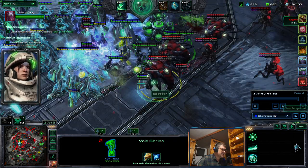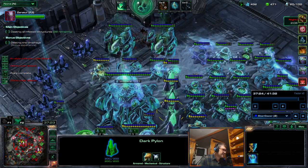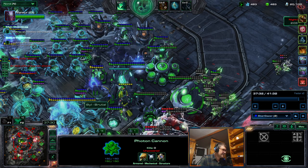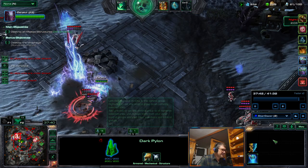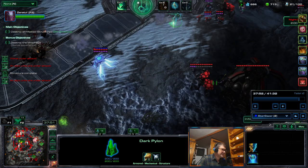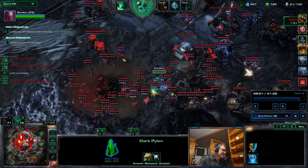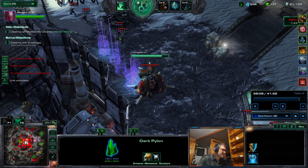The ally now has only some pylons over here, one cannon here, and this pylon. Time Stop helps, but it only prolongs the night — so it is necessary.